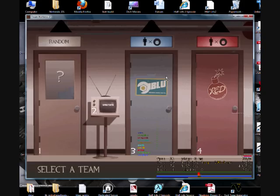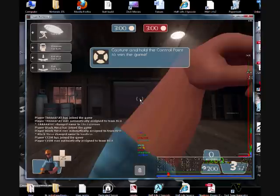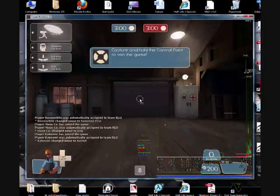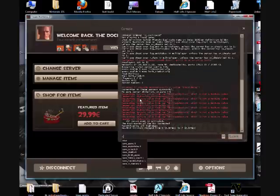Okay, server loaded. It's going to go blue. Go engineer. And look here, it's the Golden Wrench. I'm just going to do a bit of cheating here.